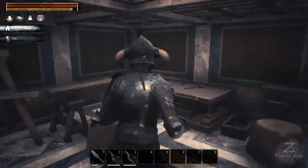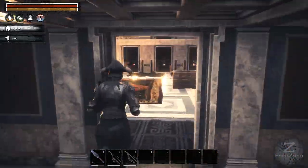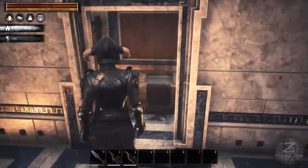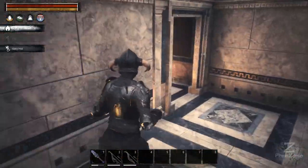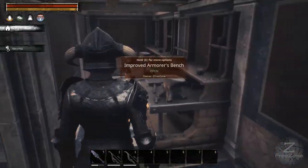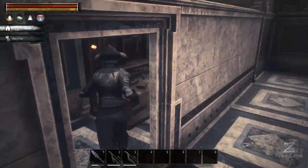Over here is your carpenter benches and dryers. And if we go up the top here, we've got the tanners — there's three of those, as you can see. Over here is arm benches: two of each, two improved, two normal.